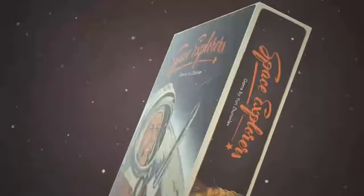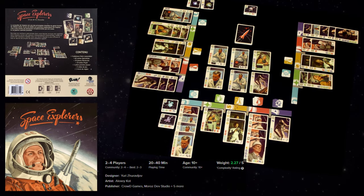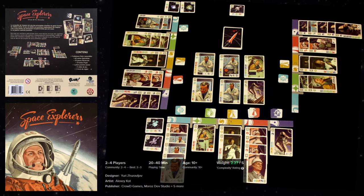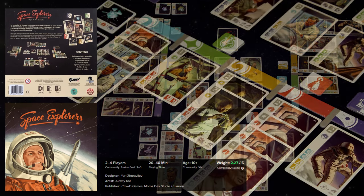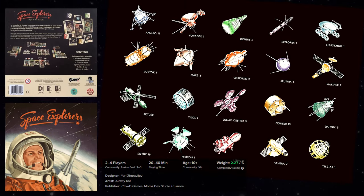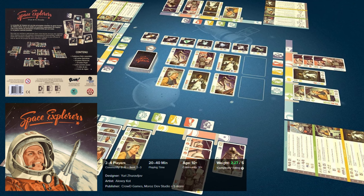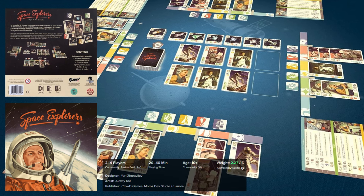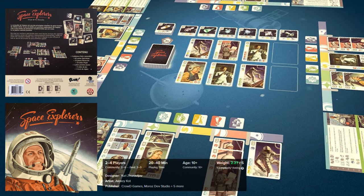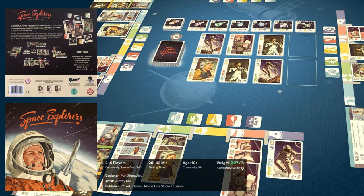Let's start with Space Explorers. I think it is a logical game to start this top because it is a great game about space exploration, history, building your team of specialists and launching historic spacecrafts into orbit. The players take on the role of a head of research and development hub in a space research center, with the objective to complete large-scale space projects by recruiting the best and brightest minds to their team.